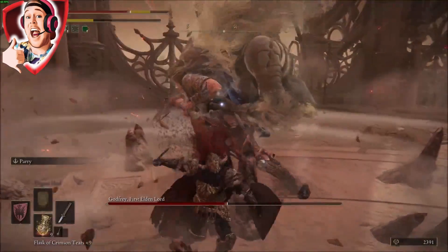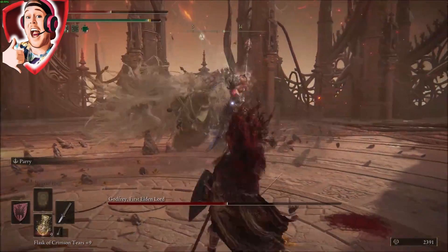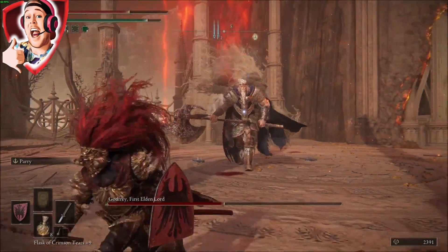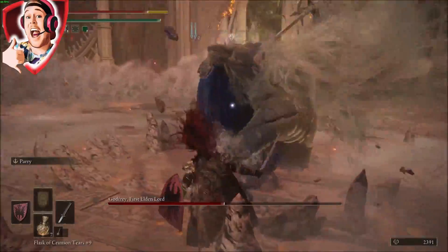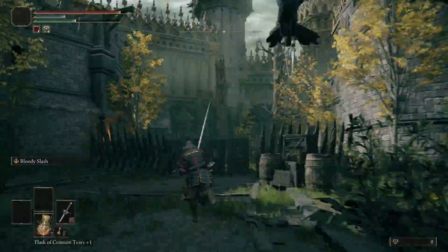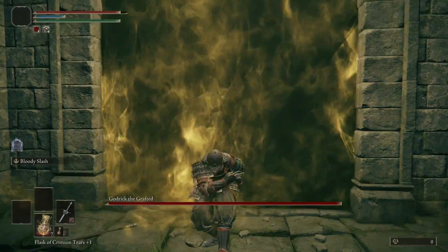So getting into how you actually get to this location — what you have to do is follow the questline of White Mask Varré. You find him basically at the start of the game; he is the first NPC you come into contact with after leaving the cave. He tells you to head to Stormveil Castle and mentions someone by the name of Godric the Grafted. Once you've spoken to him, head over to Stormveil, defeat Godric, and after defeating him you can find Varré at the Rose Church in Liurnia of the Lakes.